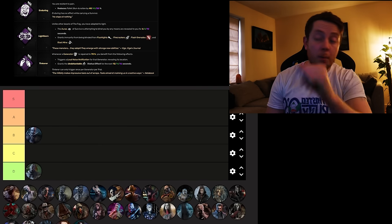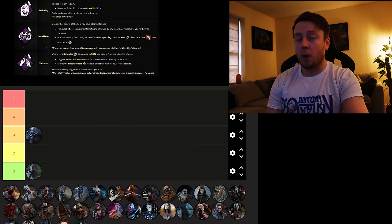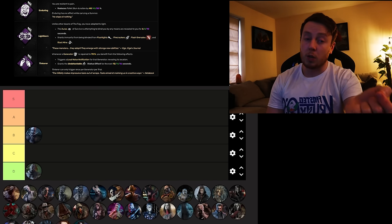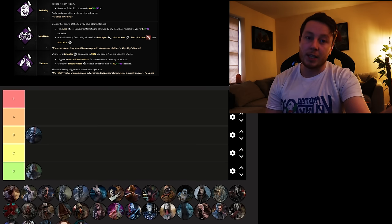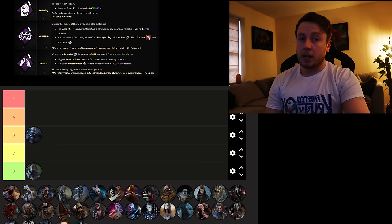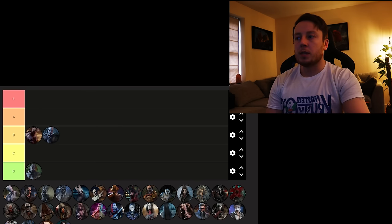Next up we've got Hillbilly, who's got Enduring, Lightborn, and Tinkerer. Enduring makes it so that stun duration is reduced by 50%, which is pretty strong — you can use that for quite a few fun builds. Lightborn makes it so that you can't be blinded anymore, and shows survivor auras when they try to blind you. Tinkerer is really nice because when generators hit 70%, you become undetectable, giving you map knowledge and the ability to sneak up on people. I think that's going to go just above Trapper — Tinkerer and Enduring are both pretty solid perks.